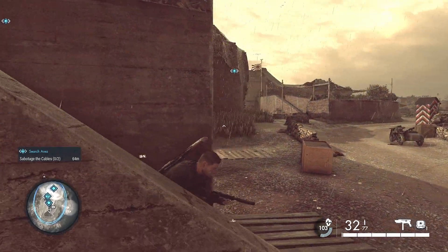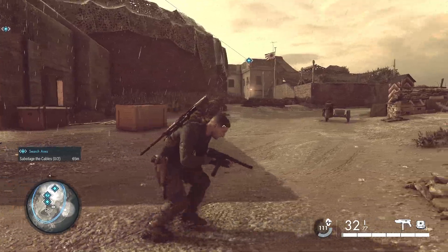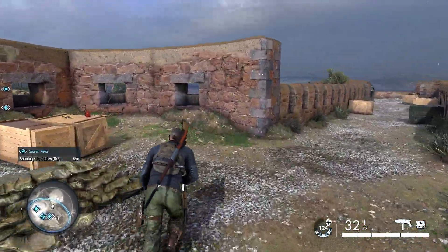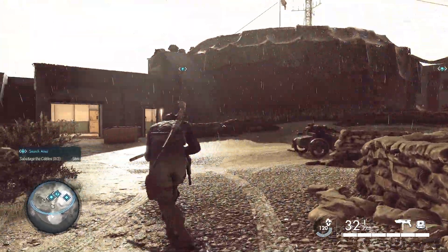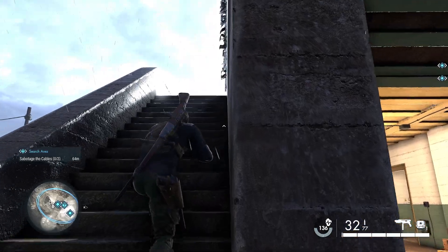Now there are some enemies over here to the left that you have to be aware of when pathing to this thing. So we're just going to go ahead and grab the bolt cutters here. Make sure you take them out while you're cognizant of their patrol. And then we're going to head back and start clipping some wires to take down this radio tower.